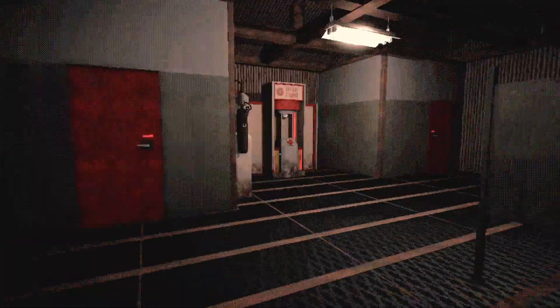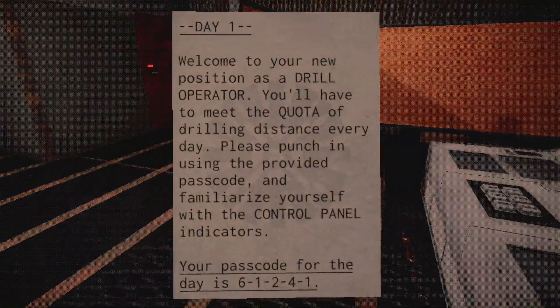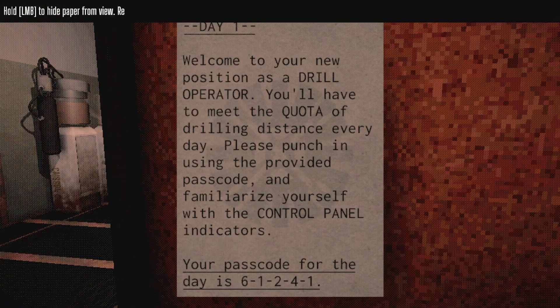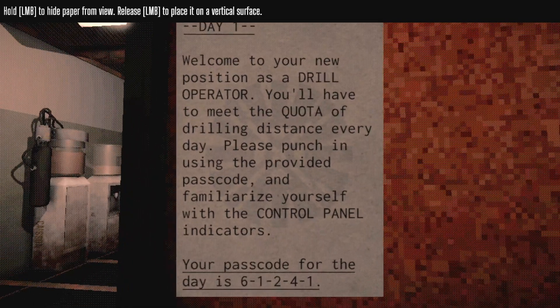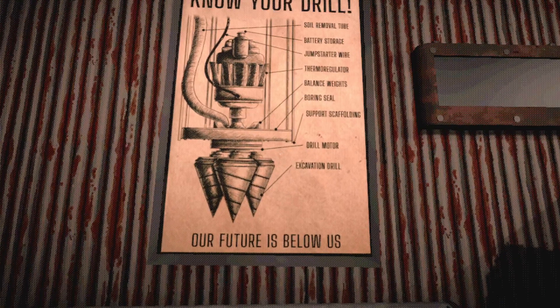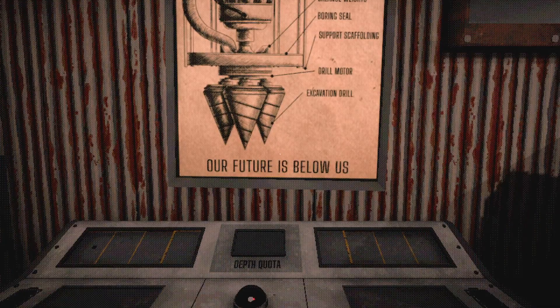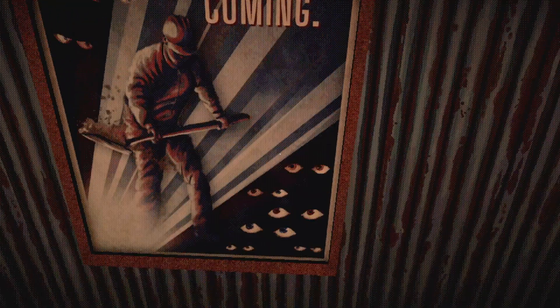Left mouse to interact. Welcome to your new position as drill operator. You'll have to meet the quota of drilling distance every day. Punch in using the provided passcode and familiarize yourself with the control panel indicators. Your passcode for the day is 61241. Battery storage, jump starter, thermorag, balance weights, boring seal, scaffolding, drill motor, and the excavation drill — all right, so far so good.